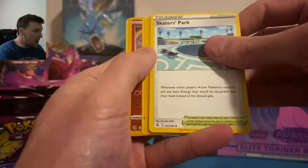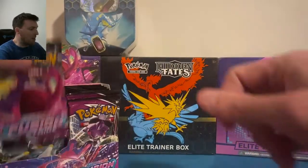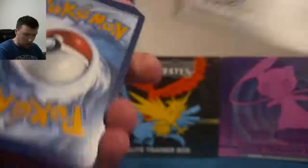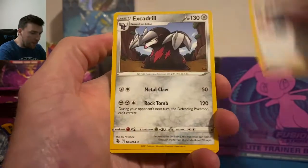Heat Mor and a nice Arcanine — I love that Arcanine card. We're hunting for Gengars, we're hunting for Mews, hunting for alternate arts. Three black code cards out of the first four packs — not gonna argue with that on this wonderful Wednesday, after Christmas.